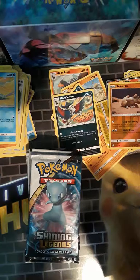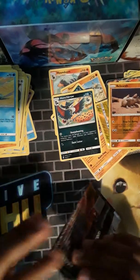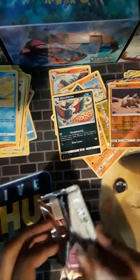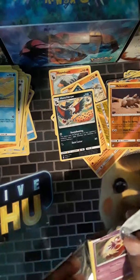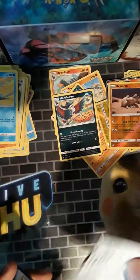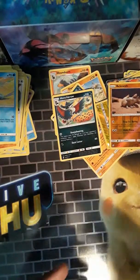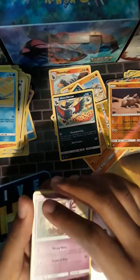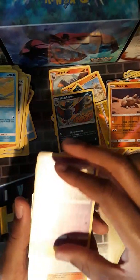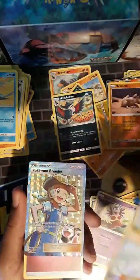Generations is my favorite set. Shining Legends is my second — actually I want to say Shining Legends is my third. I do like the Shining cards and how the foil was printed on them differently than on other cards. There were Secret Rares in this set too. My favorite Secret Rare slash card of all time is the Mewtwo from Shining Legends — the Secret Rare Mewtwo, not the Rainbow Art, but the other one.